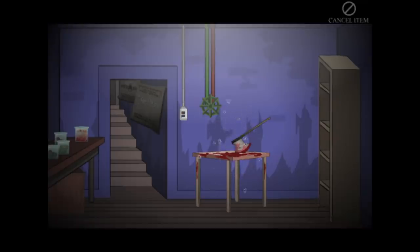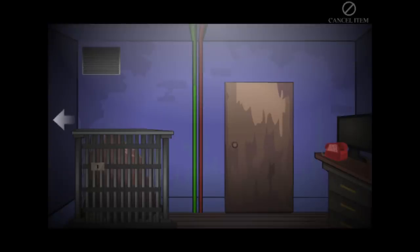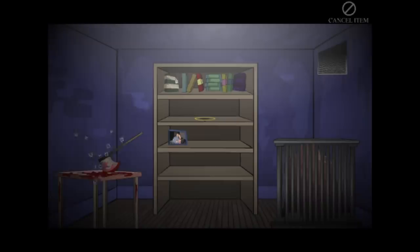Well, this basement's pretty hardcore. Hey, free axe. Giant bloodthirsty vampire flies - I will be keeping my distance, apparently. Lots of vials. Something in a cage. The axe is firmly driven to the table. The vampire flies prevent me from reaching it.